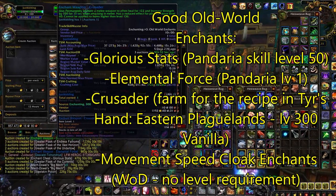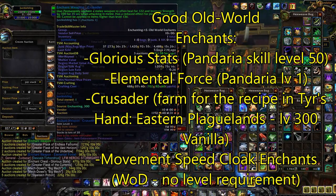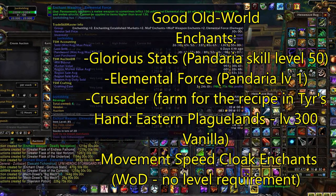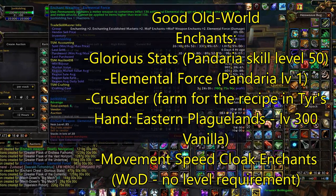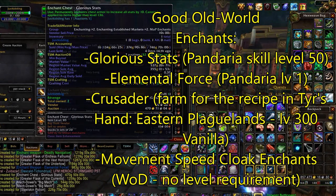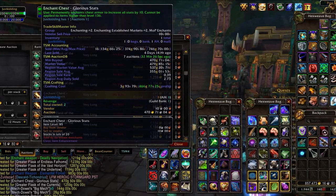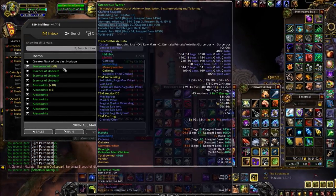Since enchanting is my number one profession recommendation, I'm also going to briefly go through some old world enchants you can craft to supplement your income. First, we have Glorious Stats and Elemental Force, which are learned from the Pandaria trainers. Glorious Stats requires level 50 in Pandaria enchanting, but it's fairly easy to obtain with how cheap the materials are. Next, we have Enchant Weapon: Crusader, which is crafted via Vanilla enchanting — you'll need to get to Vanilla Enchanting level 300, and the recipe can be farmed in about 30 minutes in Tyr's Hand in the Eastern Plaguelands. And lastly, we have the Warlords of Draenor Speedcloak enchants — the recipes can simply be purchased by crafting a special currency with Warlords of Draenor enchanting, and there's no profession level requirement to craft them. These are tried and true and have worked very consistently for me to this day.